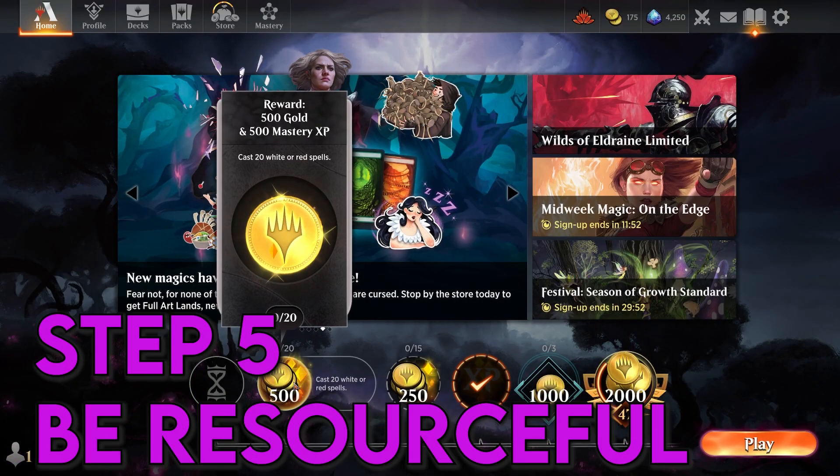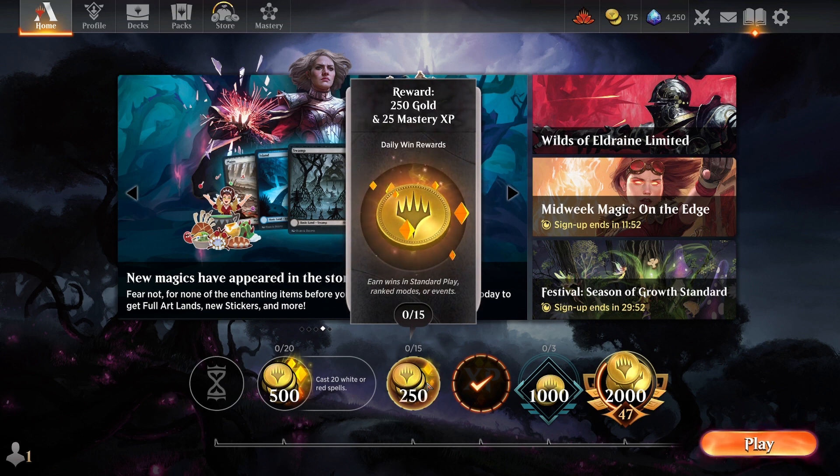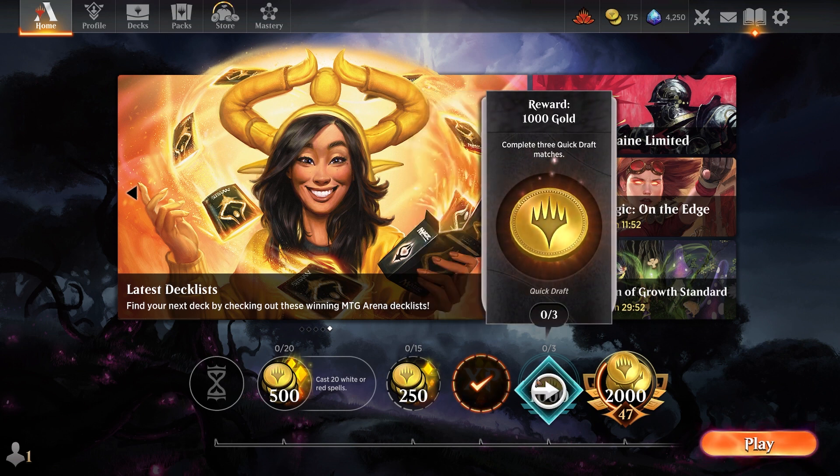Step 5 is just be resourceful. Utilise the daily and weekly quests to acquire more in-game currency. Try not to let a day go past where you're not completing these quests. With consistent play you can earn gold and gems which can be used to purchase boosters or enter draft and sealed events if you build up a big enough currency.